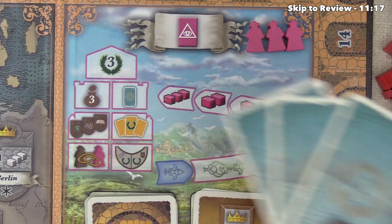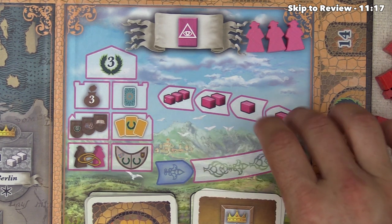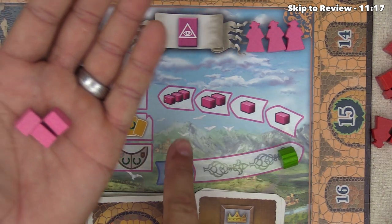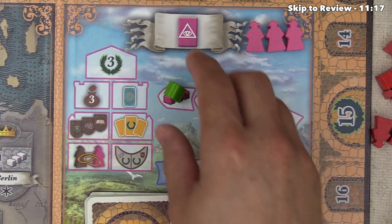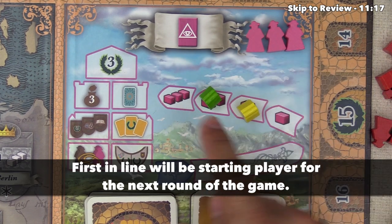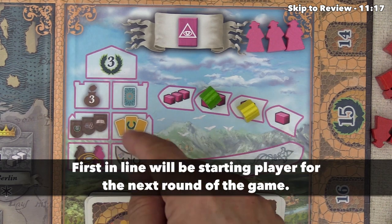Instead of playing a card on a player's turn, they could choose to pass. They will stay passed for the rest of the round, and when they pass, they go to the front of this line. However, if they choose to, they can spend one, two, or three of these pink bricks back to the bag in order to go on specific spots, which allows them to jump in line and get first dibs on player order as well as some bonuses at the end of the round.